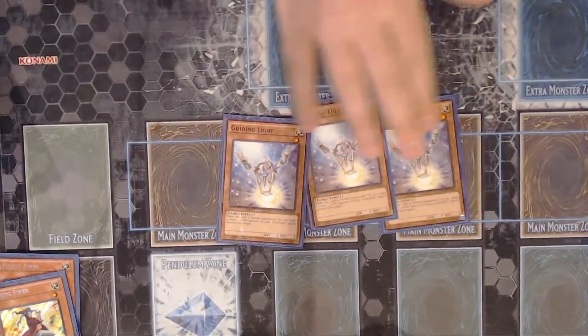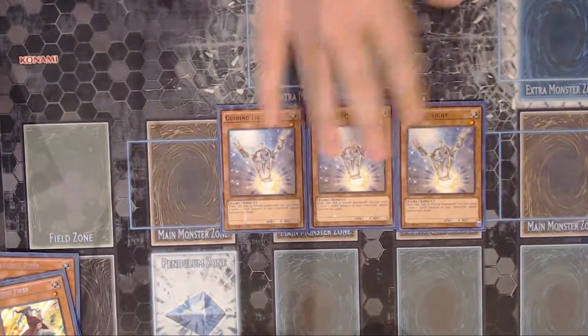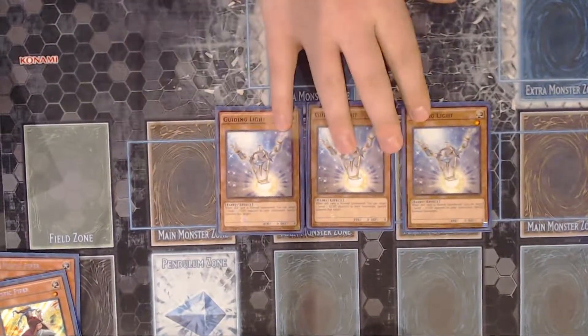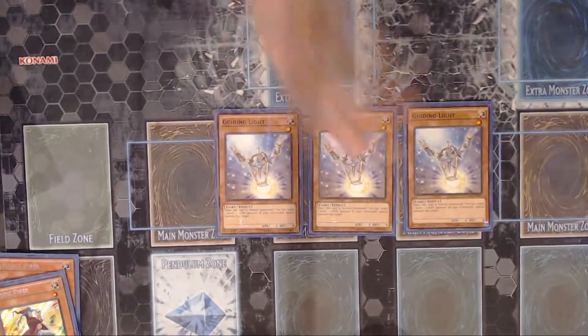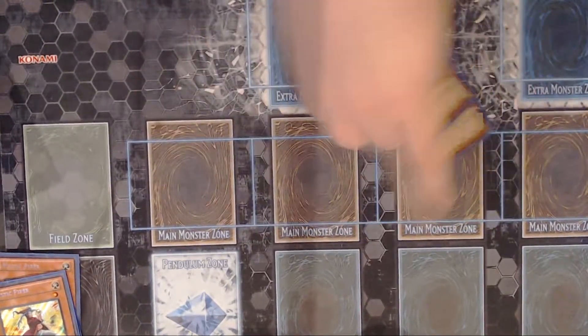Triple Guiding Light. Guiding Light says if it's normal summoned, you can special summon a level one light monster back from your graveyard. We do have a few targets for that, but this helps you get Piper back if you've already used it, and then you can go into a rank one play, or you could just Piper and use its effect. So this card is pretty good and comes in handy.